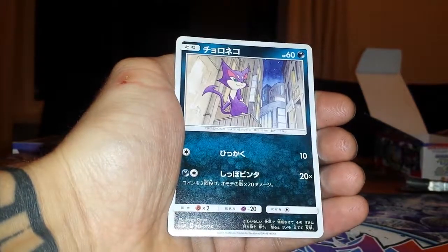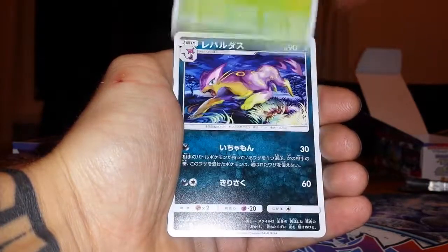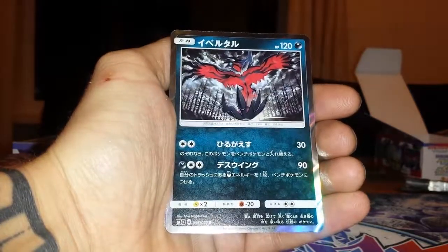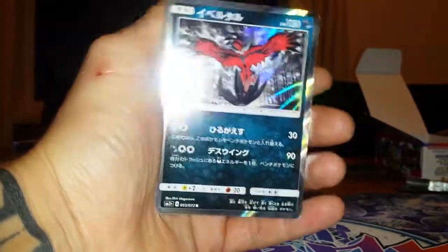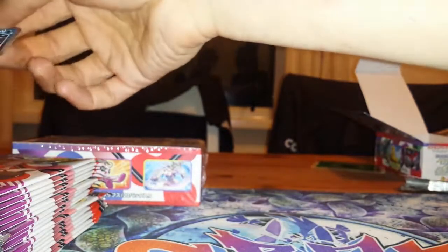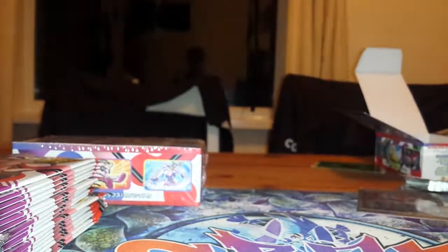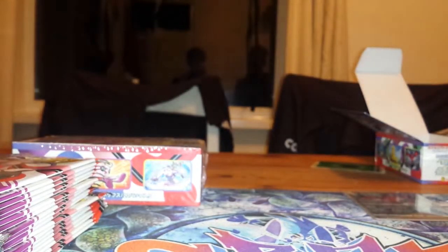A Litten, a Purrloin, a Bulbasaur - that's cool. That's Liepard at card number five. And a holo Evil Tool straight off the bat! Look at that shiny edge - what a beaut. I just wish we could get holos like that in the Universe sets. I don't like yellow edges - it makes it look worn, whereas this makes the cards look more expensive and more delectable for collectors.